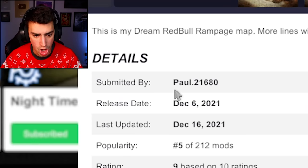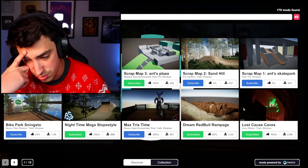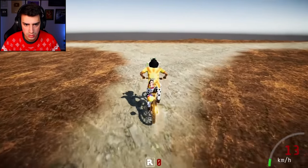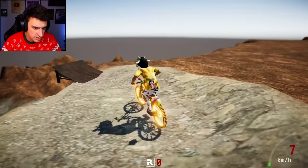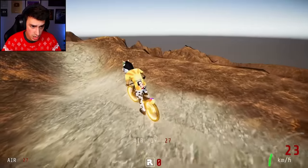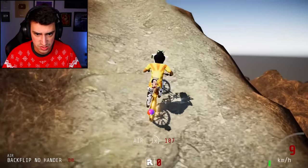Next up we got Dream Red Bull Rampage — 90%, 3,000 downloads, that's pretty good. This is by Paul. 'This is my dream Red Bull Rampage map — more lines will be added in the future.' I feel like I should probably do downhill. Here we are — left or right, I chose right. What a tiny little ramp — is that where we're going? That's where we're going.